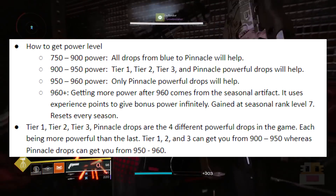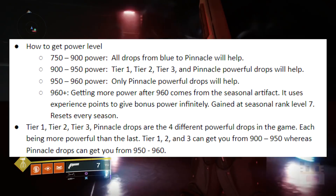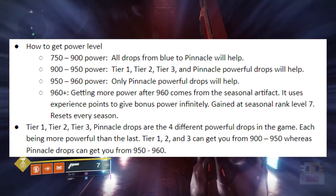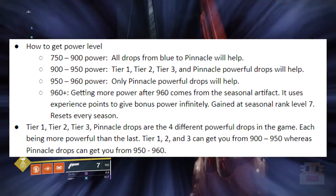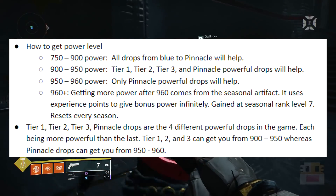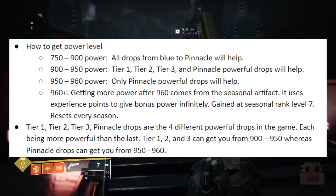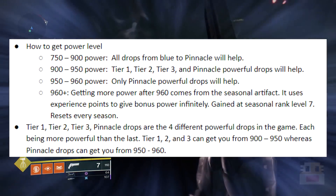From power levels 900 to 950, you have to get Tier 1, Tier 2, Tier 3, and pinnacle power drops to level up. Between power levels 950 and 960, only pinnacle powerful rewards will help you — and by pinnacle I mean end game activities like raids, 100k Nightfalls, and probably the master hunts in the future. All of this stuff will be labeled as pinnacle drops.